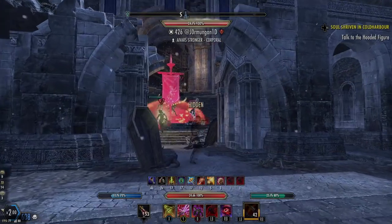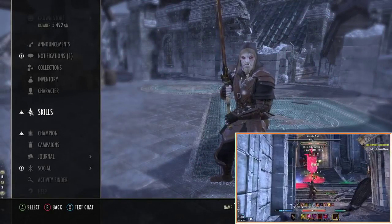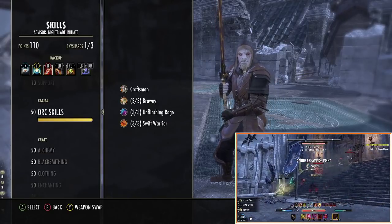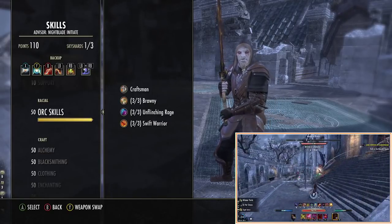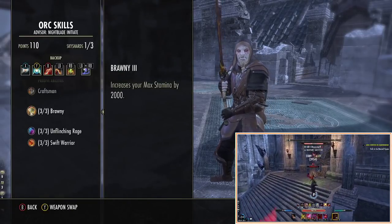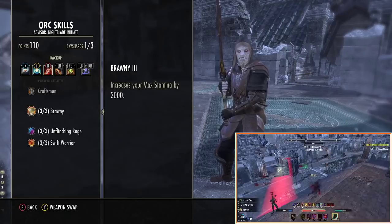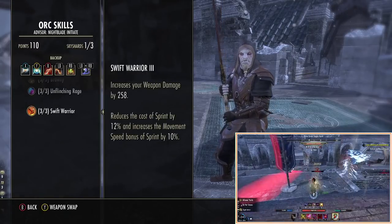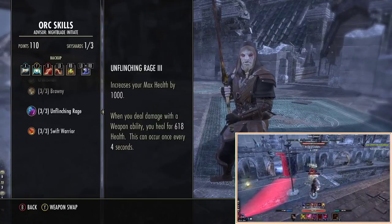Looking at our race, I would recommend being an Orc on this build if you are after the biggest tooltip — the biggest damage that you can land on somebody. That's because you get extra stamina, which basically increases our damage further. We also get extra weapon damage, which obviously increases our damage further, and we have a bit of health which means we're a little bit harder to kill.